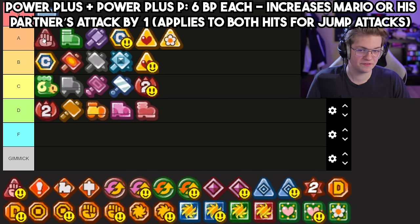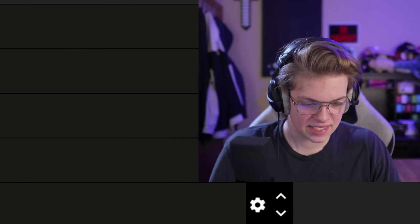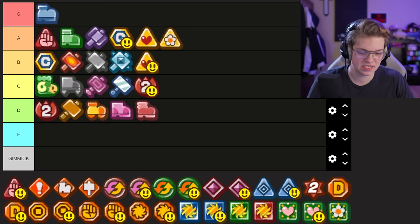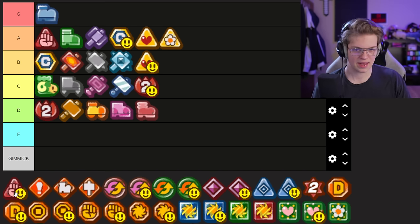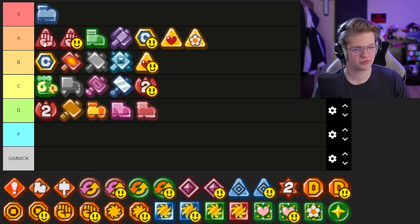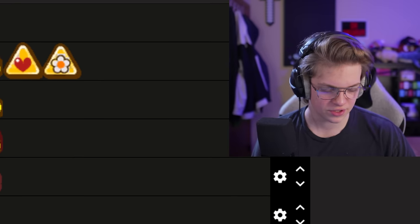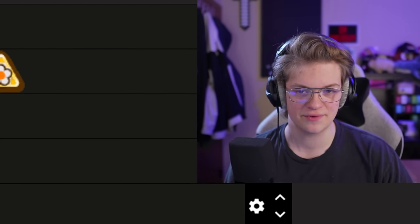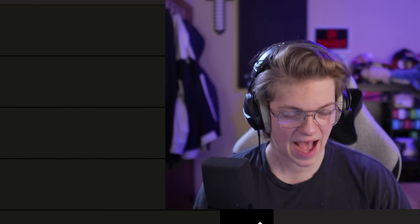Power Plus — I'll give it top of A. It does exactly as described: it increases Mario's attack by one, but it costs six badge power to equip and there are some better options for that badge power spend. Power Plus P I'll go the same — they're pretty equivalent but I feel like Mario's is slightly better. All or Nothing I think is S because it's just a cheaper Power Plus — ultimately you don't miss your action commands once you get good at the game anyway, so it's just better.